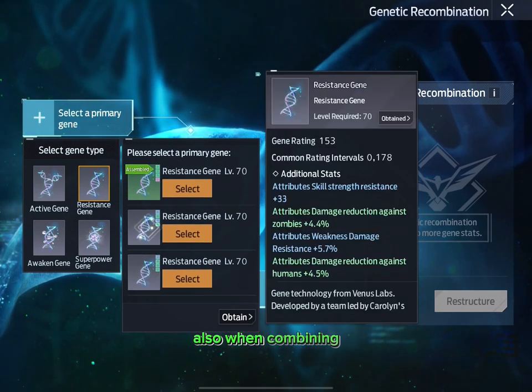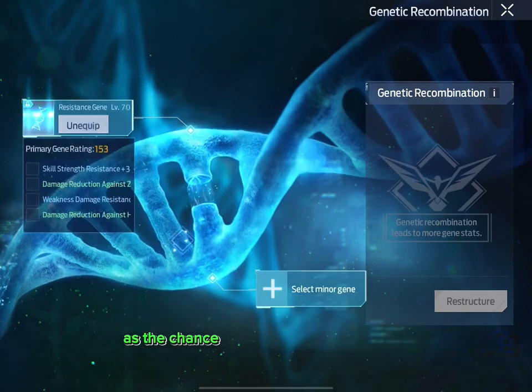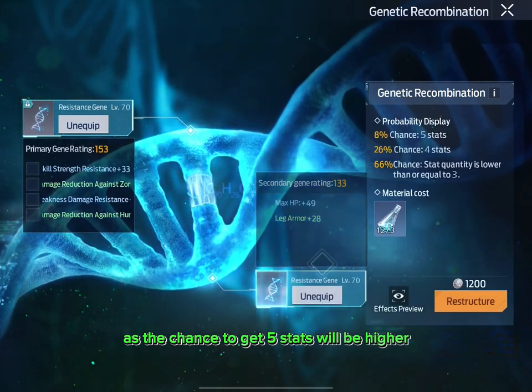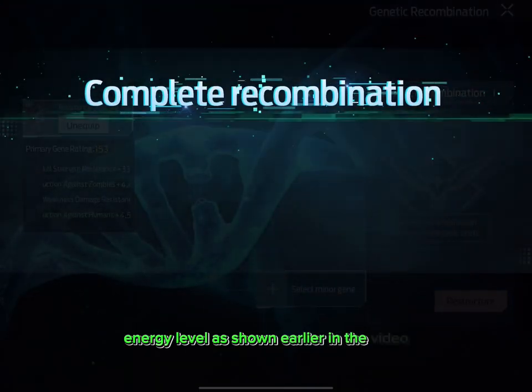Also, when combining, always combine 4-stat genes with another 4-stat genes as the chance to get 5 stats will be higher. This will make it easier for you to gain the 5-stat synergy level as shown earlier in the video.